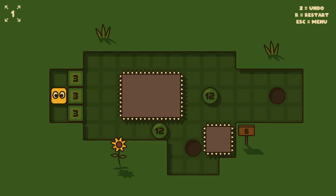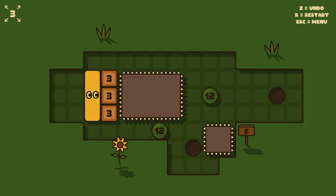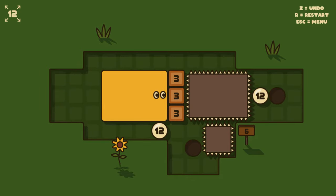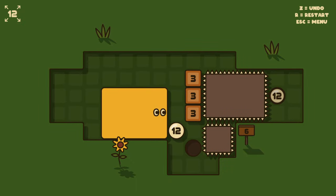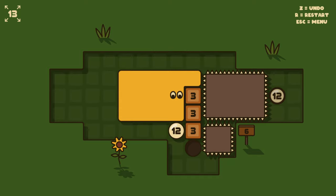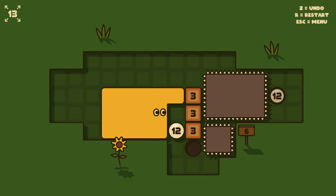So here we have blocks of three weight that we have to push out of the way — that's simple enough, we just do this. Then we have balls of 12 mass to deal with.